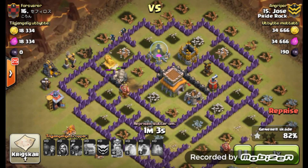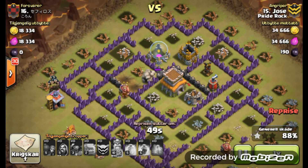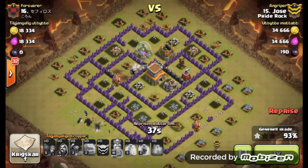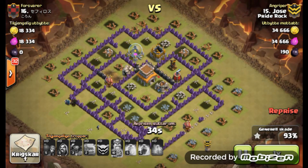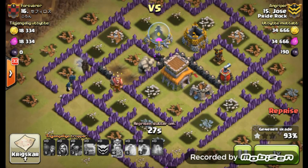Like I said, some clans frown upon the GoWiPe at Town Hall 8 because of the Army camp composition — you're only running with 200 troops as far as your space goes, so it's a little more difficult until you get up into Town Hall 9. But Jose does a really good job getting those Golems inside where they can take all that pressure and take the pounding from all those defenses.